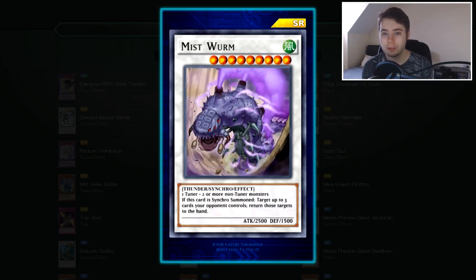Next we have Mist Worms — I'm very happy about this. It was in Dual Terminal and Hidden Arsenal 1. It's a level 10 Synchro requiring 1 Tuner and 2 or more non-Tuner monsters, with 2500 attack and 1500 defense. If this card is Synchro Summoned, you can target up to three cards your opponent controls and return those targets to their hand. It's a Compulsory Evacuation Device on steroids — really freaking good, one of the best cards in this box. It's a little hard to bring out, but with the way Duel Links is going and more monsters being special summonable and searchable, this should be really nice. And since it's a level 9 — actually let me double-check — yes, it's level 9, which means you could use Stardust Assault Warrior to climb into this by bringing back Junk Synchro. That's great.